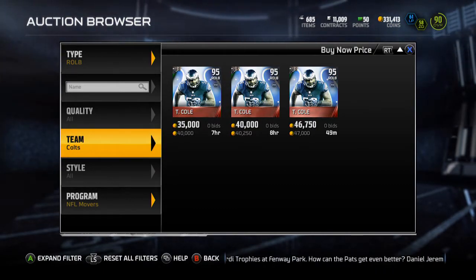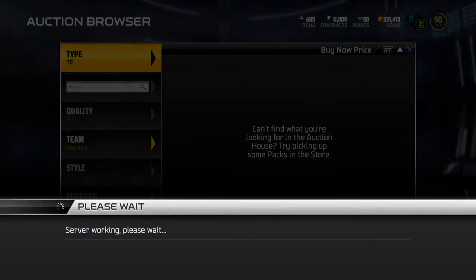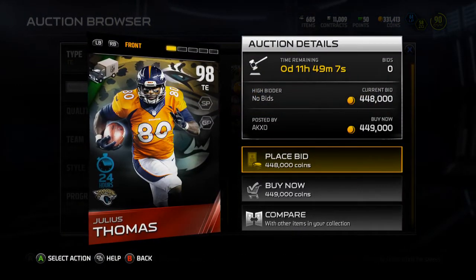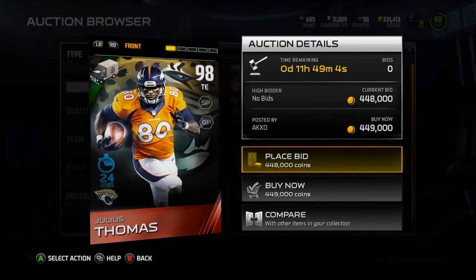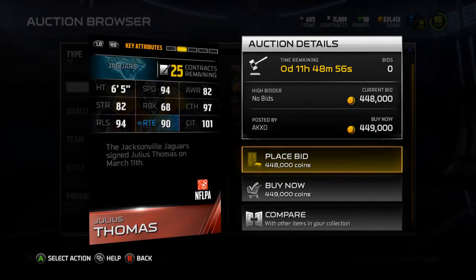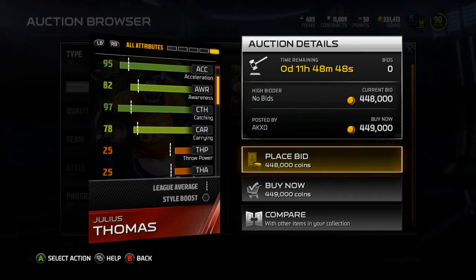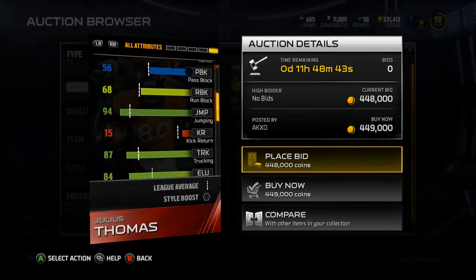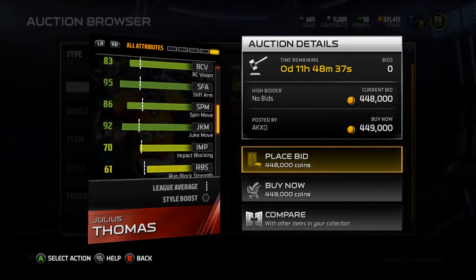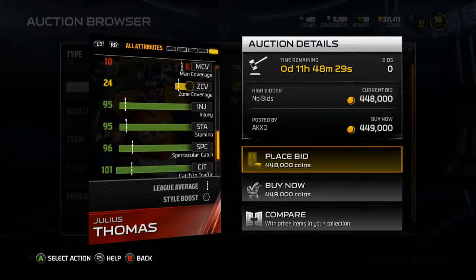And then finally is the 24-hour card, Julius Thomas. He is currently going for 330K. He's a 98 overall tight end, played for the Broncos before. He has Short Pass and Ground and Pound chemistries. 94 speed, 82 awareness, 82 strength, 68 run block, 97 catching, 94 release, 90 route running, and 101 catch in traffic. Carrying's a 78, pass block is 56, 94 jumping, 87 trucking, 84 elusiveness, 83 ball carrier vision, 95 stiff arm, 92 juke move, 86 spin move. 95 injury and 95 stamina.